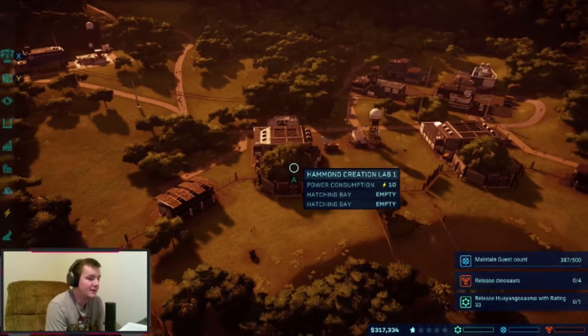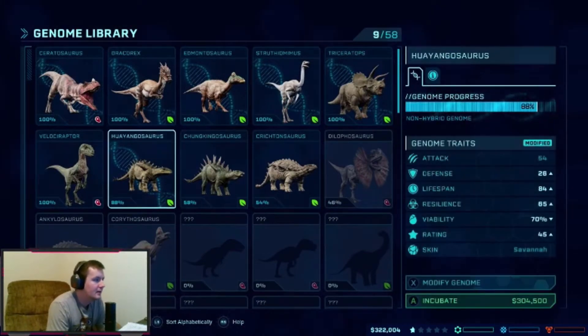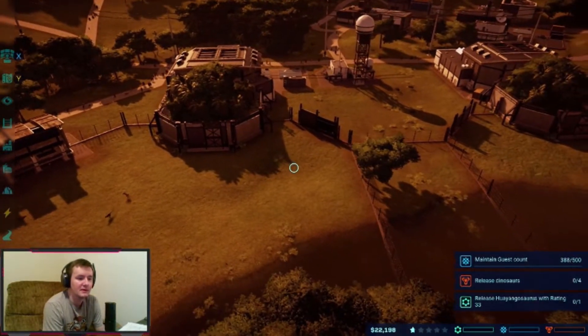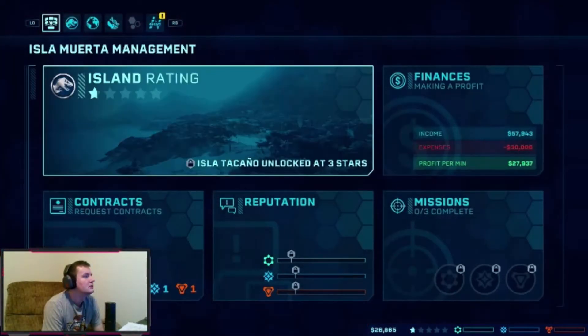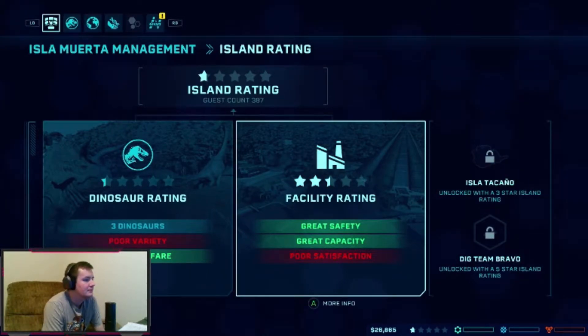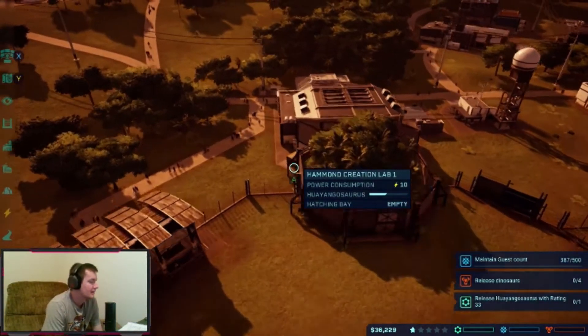Alright we've got enough for the Hyangasaurus — let's start the incubation process. Incubate! Getting this challenge done will start the security mission too. How's our island rating? Poor satisfaction, poor variety — I get that. No breach injuries, great protection, 100% dino visibility, 1% fun rating, 1% shopping. We only have one shop, so let's lower the price in hopes that more people shop.